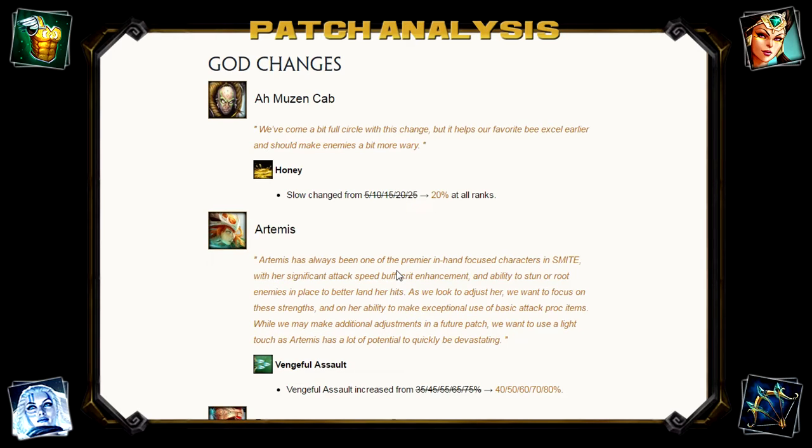Artemis has had a 5% increase at each level on Vengeful Assault, which increases her attack speed. Artemis is one of those ADCs that relies heavily on auto attacks more so than others — she really depends on attack speed and crit. It's a slight buff; I'm not sure how significant 5% will translate in game, but Hirez are definitely along the right lines of trying to make Artemis a bit more viable.